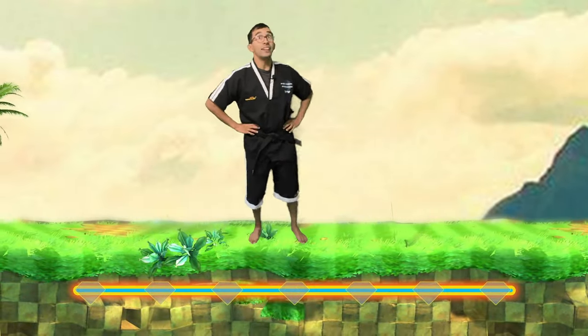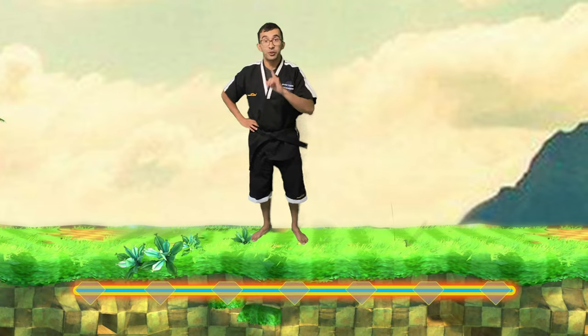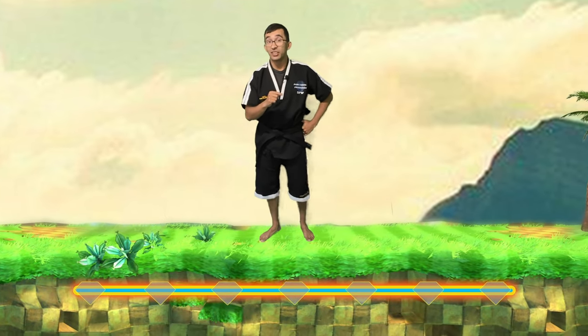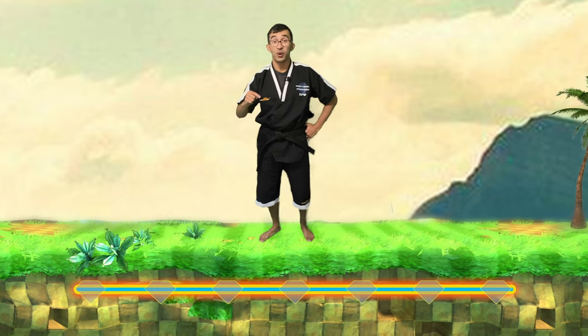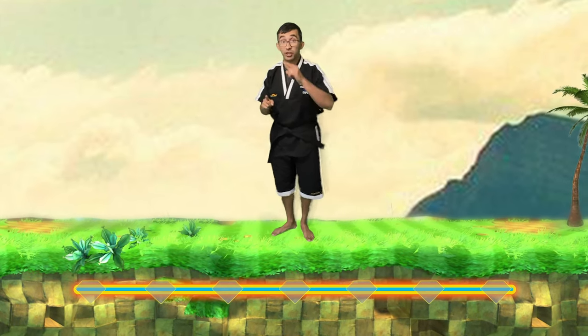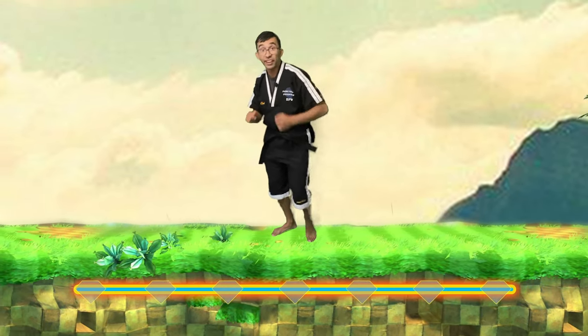Awesome, we're in Green Hill Zone. Here's what we gotta do: we gotta duck underneath the Flying Beetles and we gotta jump over the ones on the ground. So we're gonna run through Green Hill Zone — make sure it's either duck or jump with me. All right, let's go.